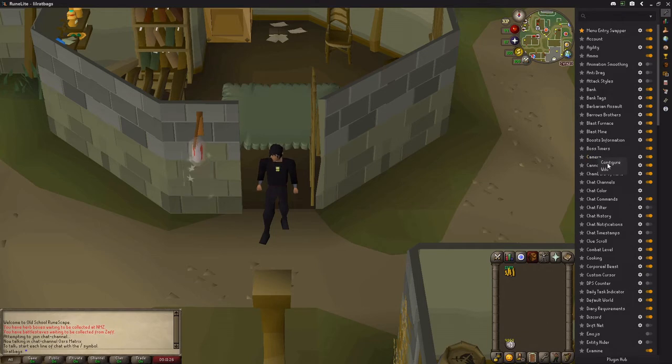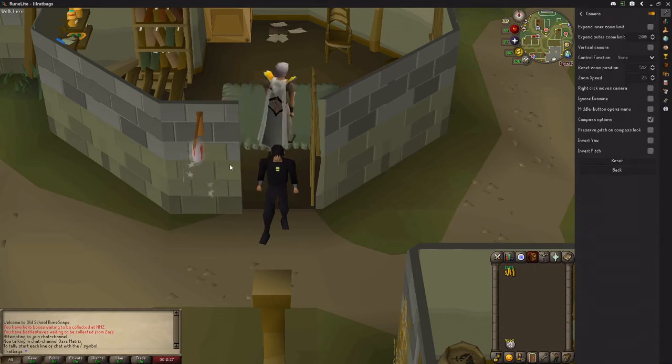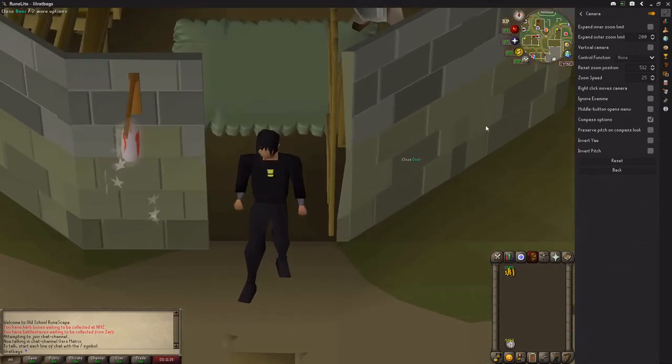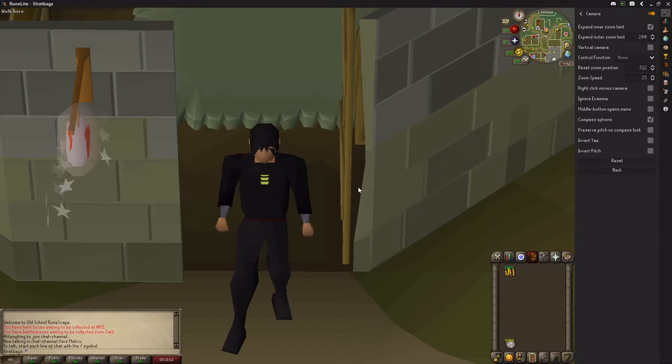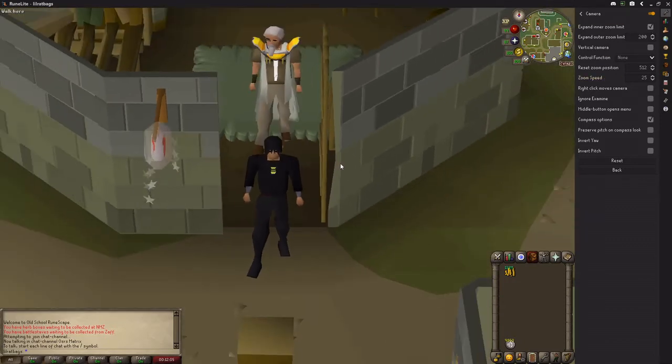The configure option gives you lots of different options to do with the camera. Normally you can only zoom in so far, but if you click on the inner zoom limit you can zoom in even further. That's particularly useful if you are one-ticking bones at the altar, because you can get your inventory right next to the altar. You can leave that on all the time — you don't need to only use it when you need it.